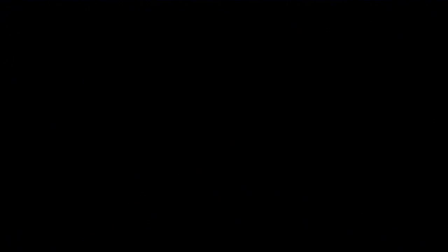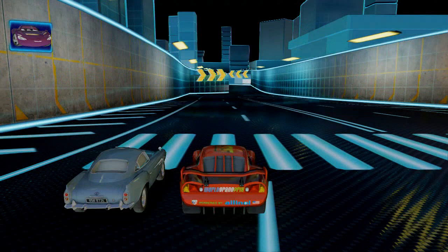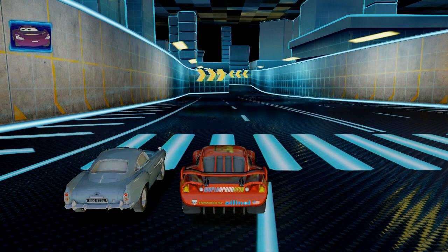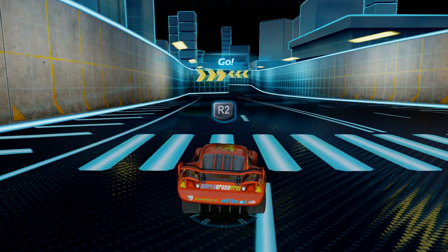Quickly press R2 at the beginning. Alright, use X to jump. Welcome to Chrome's Preparation Simulation. Shall we begin? Heck yeah! Agent Missile here will demonstrate several ways to increase your energy. Pay close attention now — these are vital maneuvers for any agent. Come along then, let's see how you do.